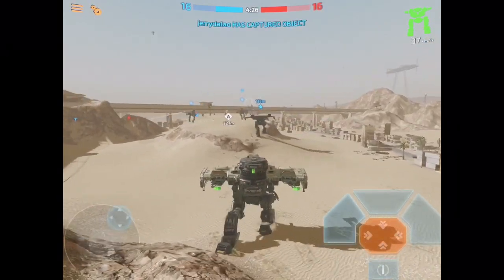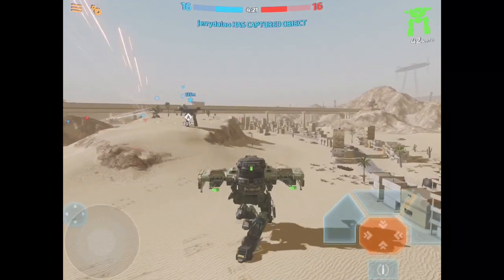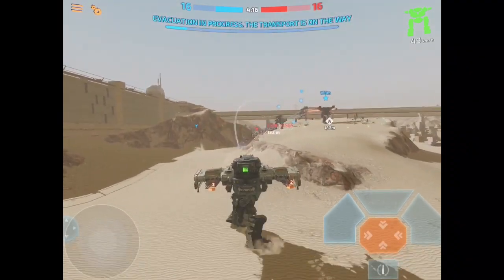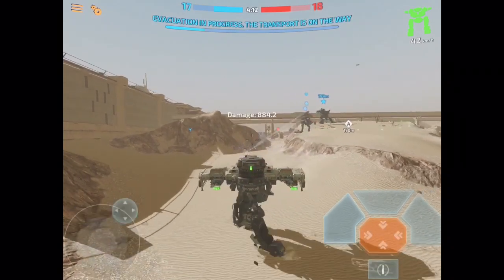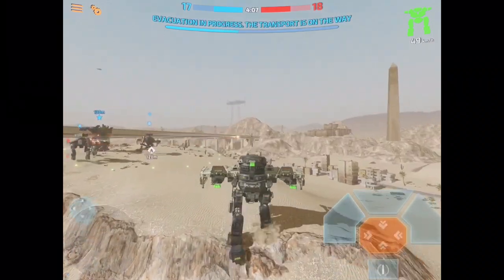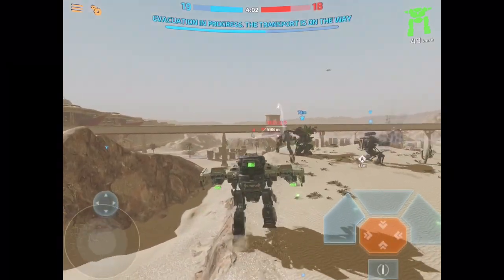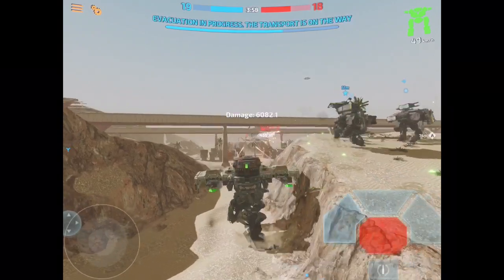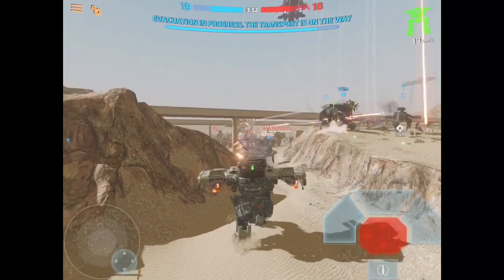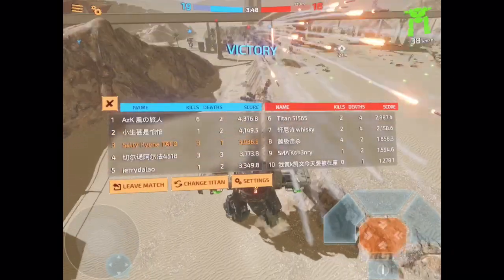Here my team has control of the convoy, we're walking it to the extraction point, and most of the reds are dead. It's been a pretty even battle as you can see from the score, but we've managed to get the convoy to our extraction point, marked by the letter A and a small circle of green lights. Most of the reds have spawned back on the other side of the map and are unable to mount a coordinated assault. We can also see the dropship on its way in to extract the convoy. And as the blue bar fills, our side is victorious.